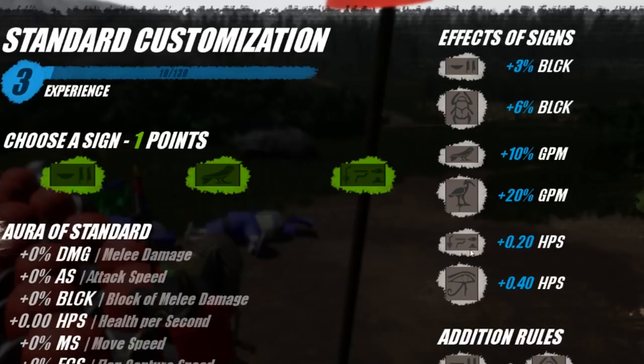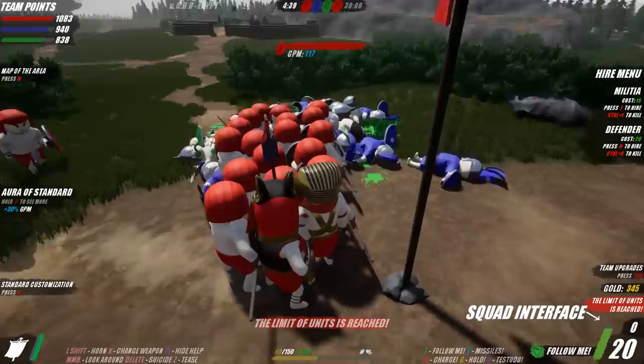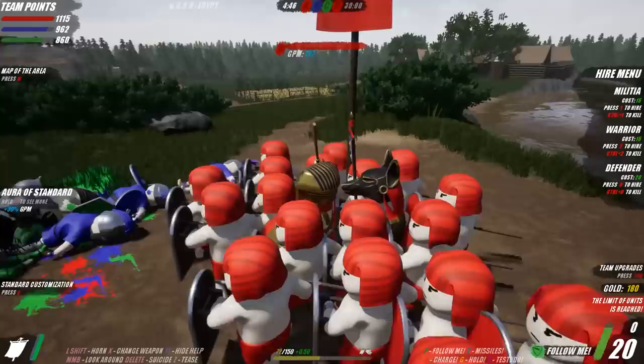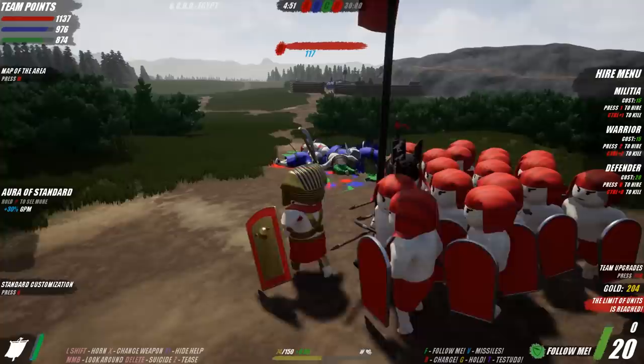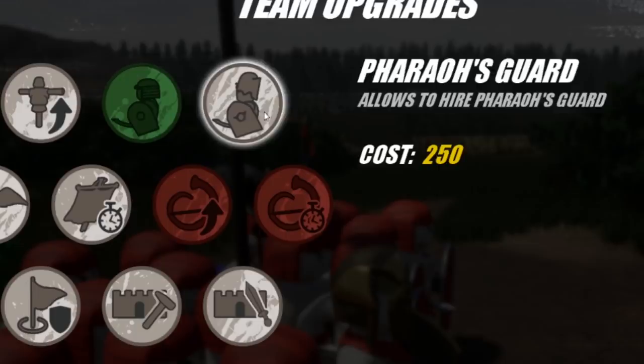We got another standard upgrade so now we're at 108 gold for holding the middle flag - an extra 18 gold per second. Our home base is producing 180 and this flag is 90. We now have one crane - or pelican bird. Gold per minute, hit points per second - I want the higher cost one but we don't have that available. I'll concentrate on a few more birds and then go for some of the other ones.